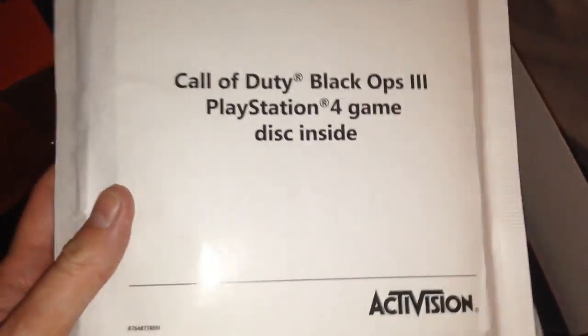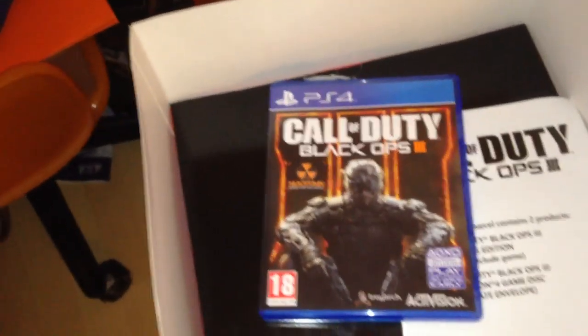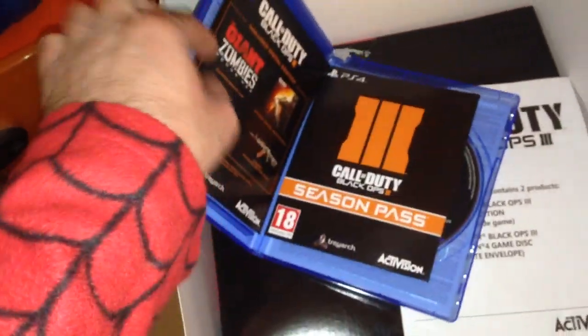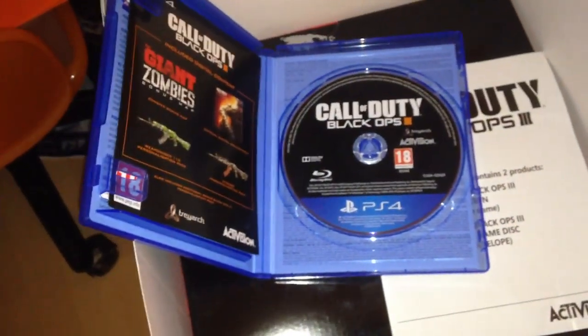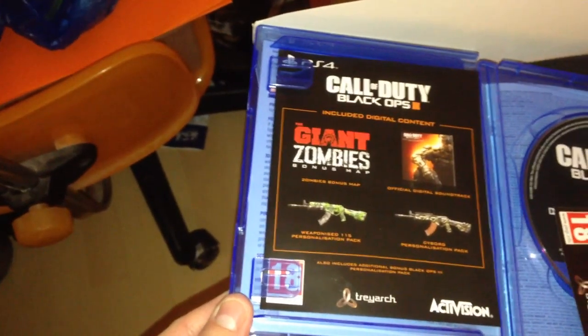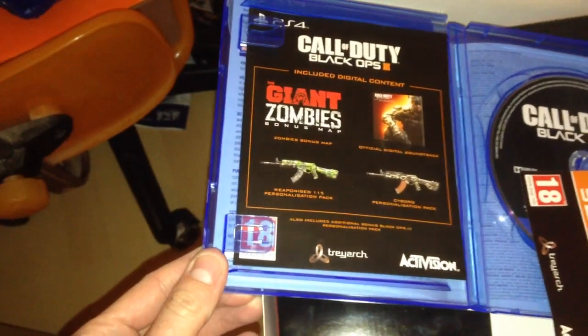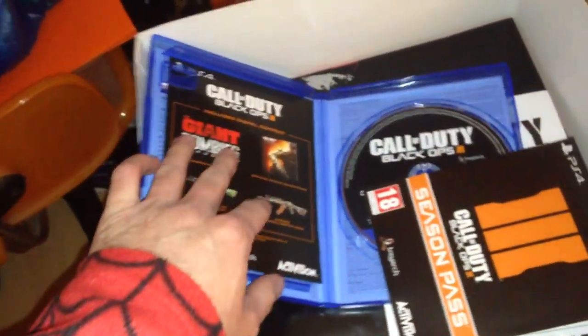So we have our separate envelope here. Got the game disc. It comes with the standard retail edition of the game — about 40 quid as it would be retail. Got a code for the Season Pass, your game disc, and also the DLC. That's going to give you the soundtrack, the giant zombie map, and a couple of different skins for your guns. These skins you can use in both multiplayer and zombies. Also included is the Nuketown bonus multiplayer map.